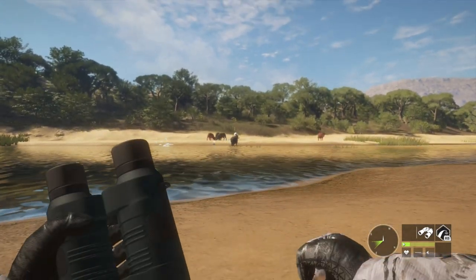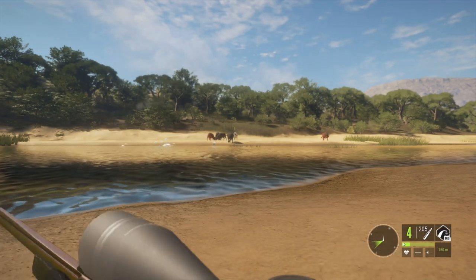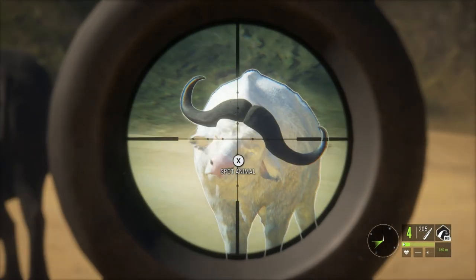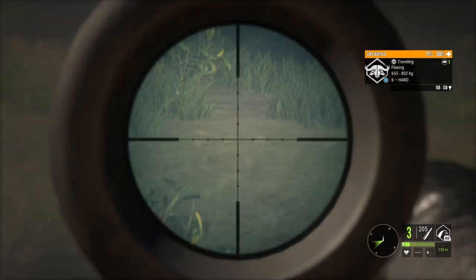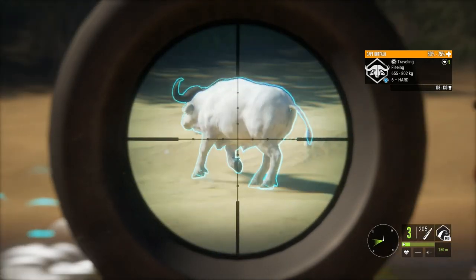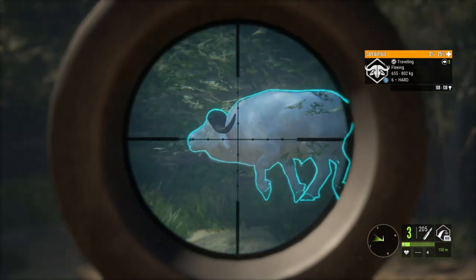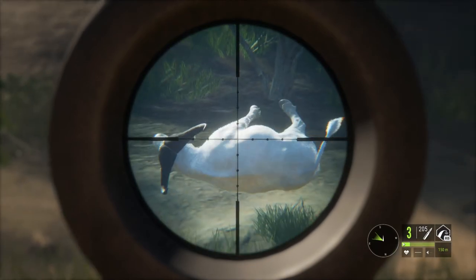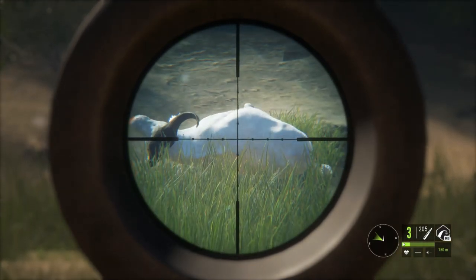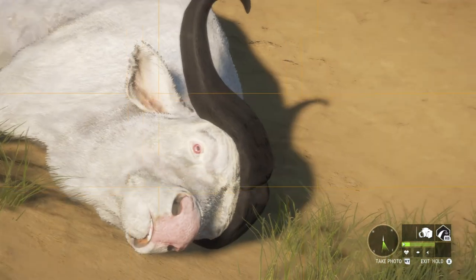This guy is very obviously an albino — he has that bright pink nose and he doesn't have the grayer facial markings that the leucistics have, so there was no doubt. I was waiting for him to turn and give me a broadside shot, and as soon as he does I put a shot into him with the 300. His health is going down nicely and he doesn't make it very far before toppling over, giving us that really cool fall animation that cape buffalo have.